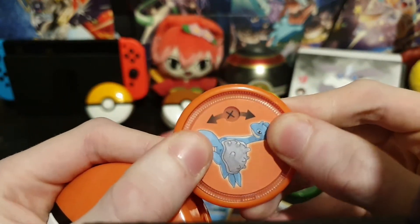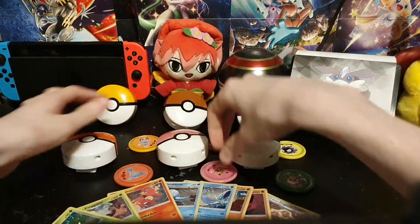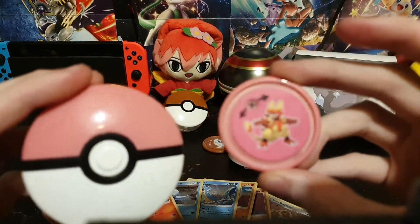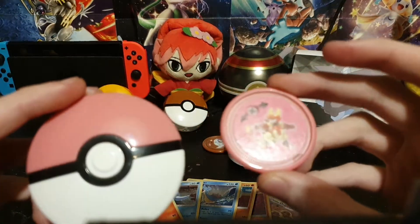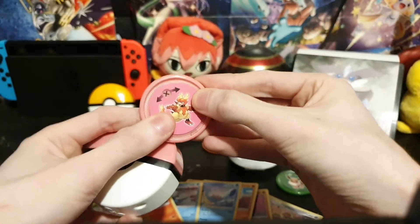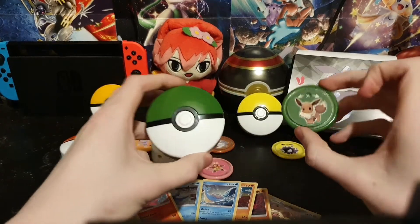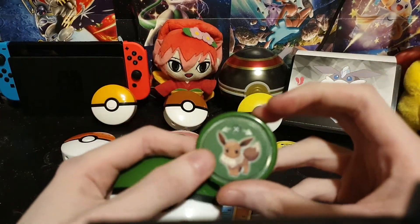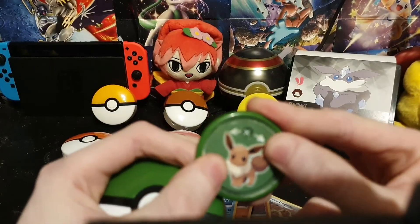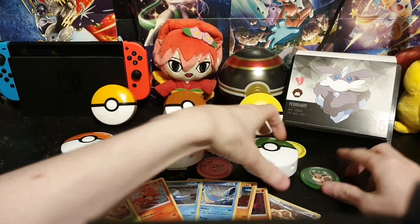The pink one is kind of funny. And then the green Pokeball, which has my second favourite Pokemon — the Eevee. Adorable. Alright, now let's go to the cards.